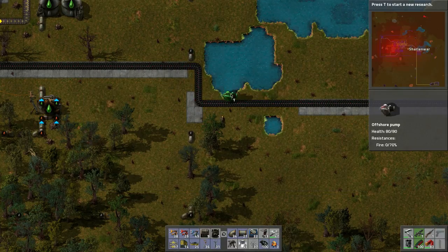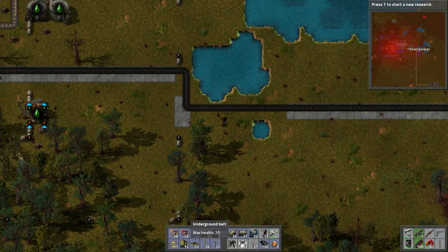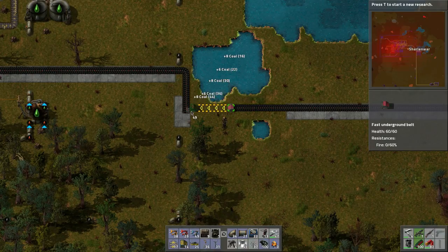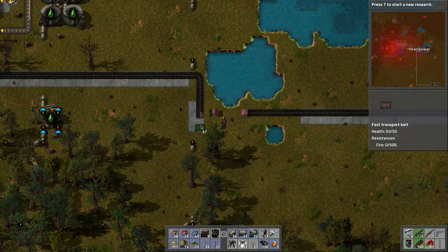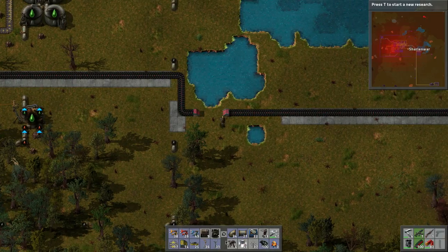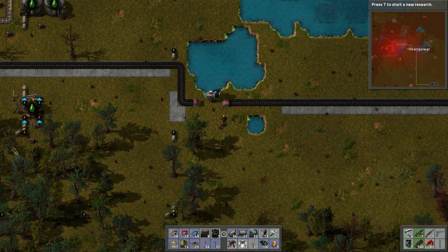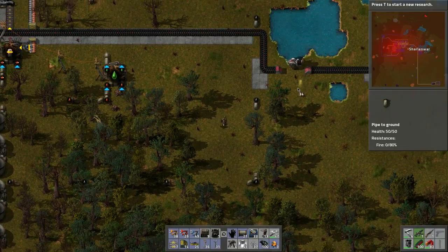We can't put it there, but then we need to do something with these. Let's lay this down — perfect. Now let's bring this downward.